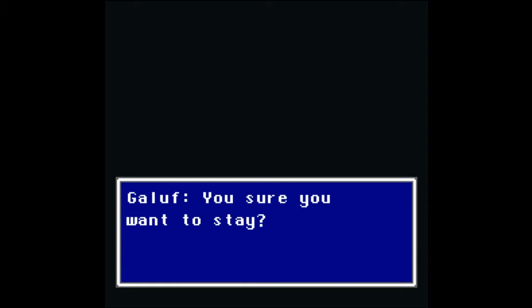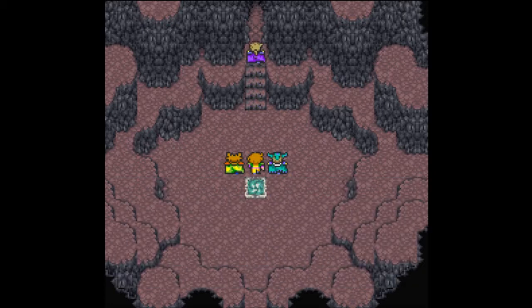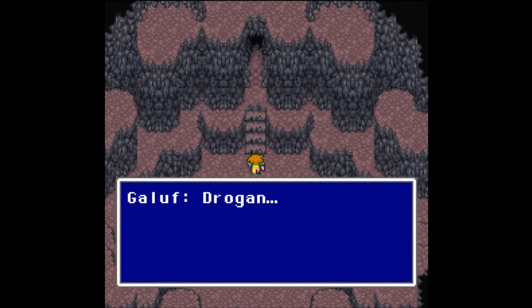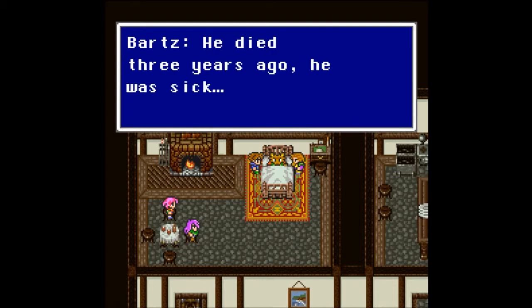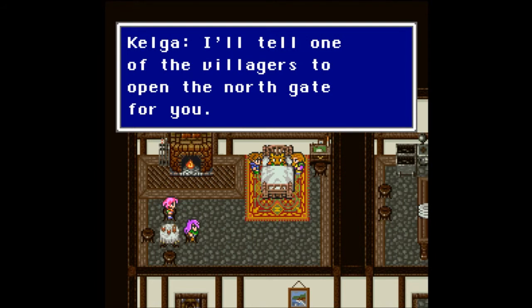The player is curious about Ziza — a funky-looking guy with strange horns on the side of his face. Kelga says Drogan died three years ago — he was sick. Kelga offers to do anything asked of him. The player asks Kelga to join the party — it could be a five-man team, which works in Final Fantasy IV. Kelga's story connects the Dawn Warriors' sacrifice to Bartz's own origins.